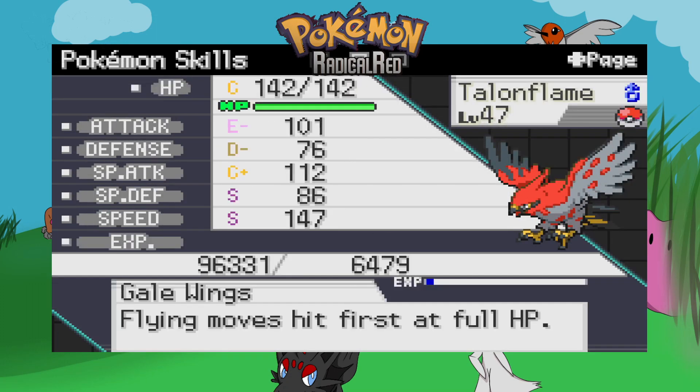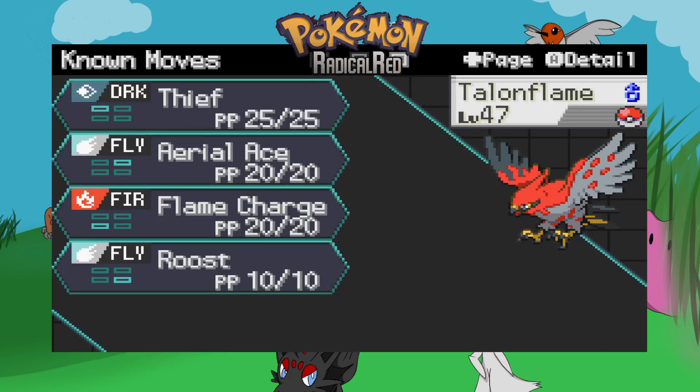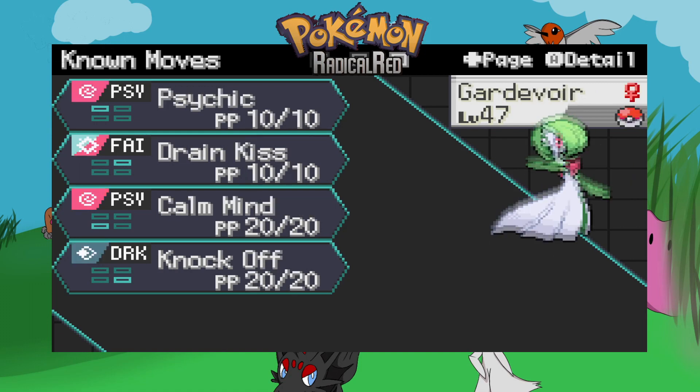We have my Talonflame holding a Citrus Berry, with decent stats and Gale Wings. Moves are Thief, Flame Charge and Roost. It hasn't changed much.